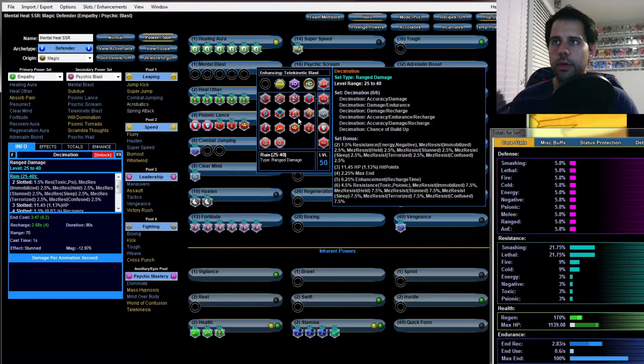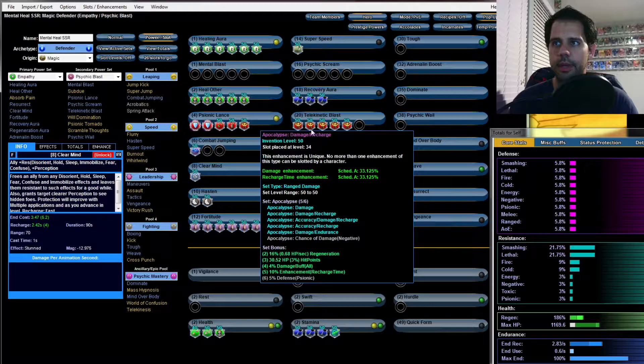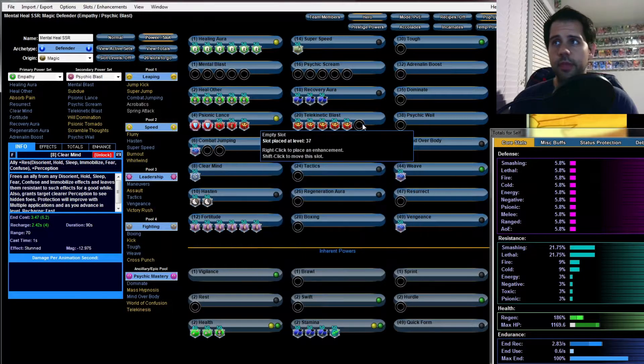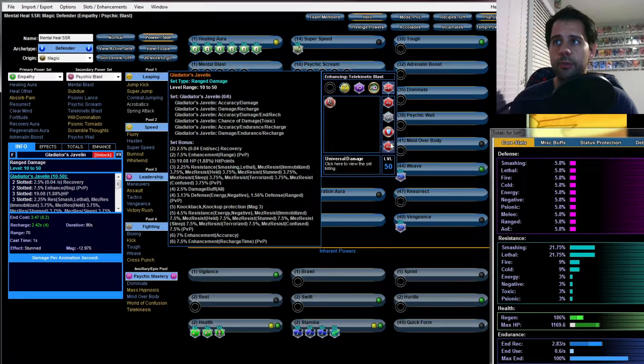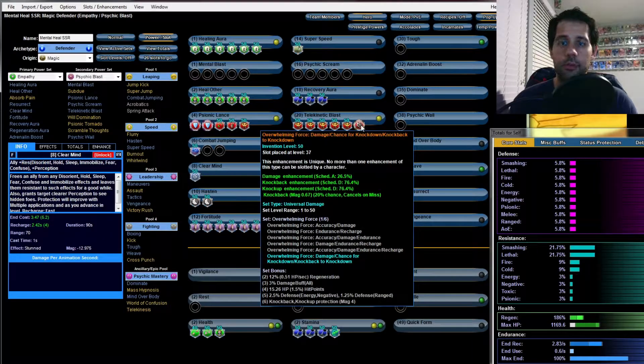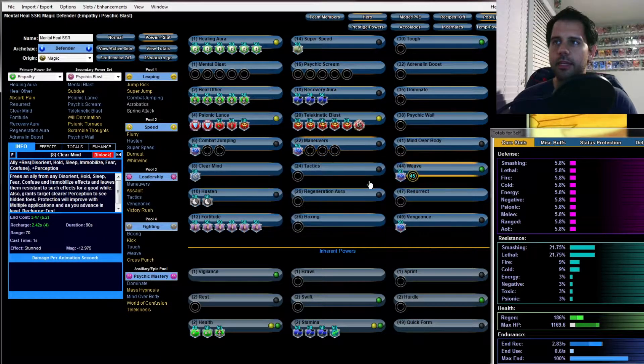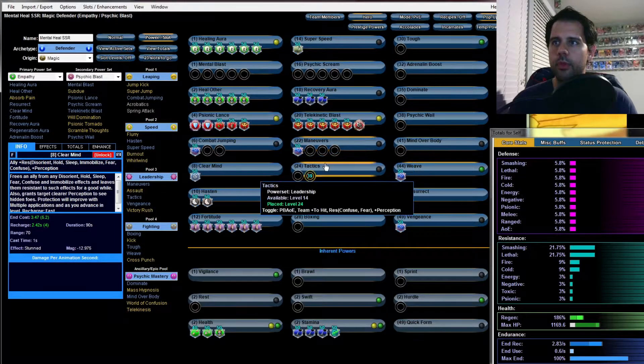For Telekinetic Blast we're going to put Apocalypse to get those purple set bonuses — 10% recharge, damage, HP, and regeneration. As the last slot I'm going to put in Overwhelming Force for a little bit of crowd control — knockback-to-knockdown chance and damage.